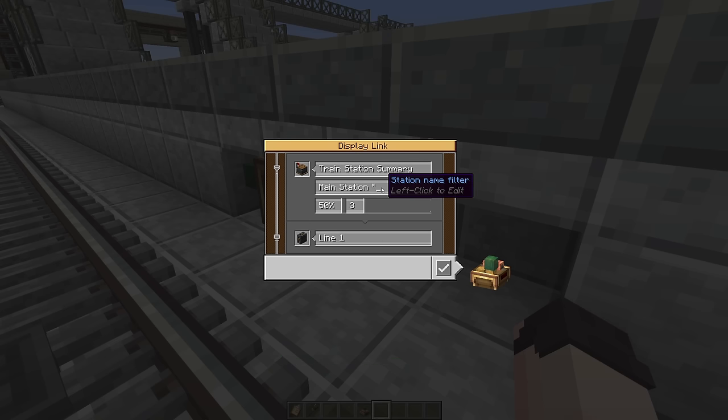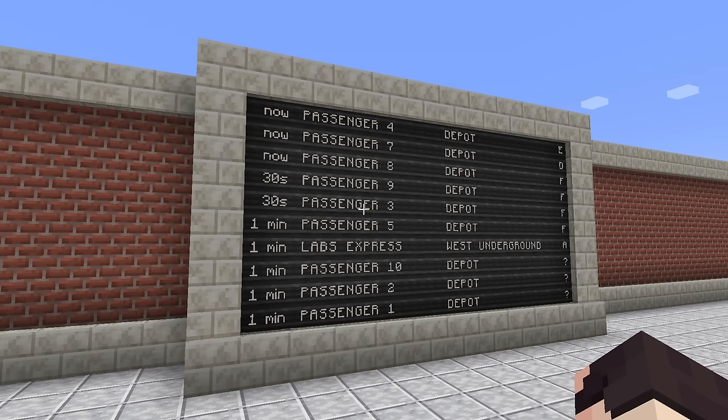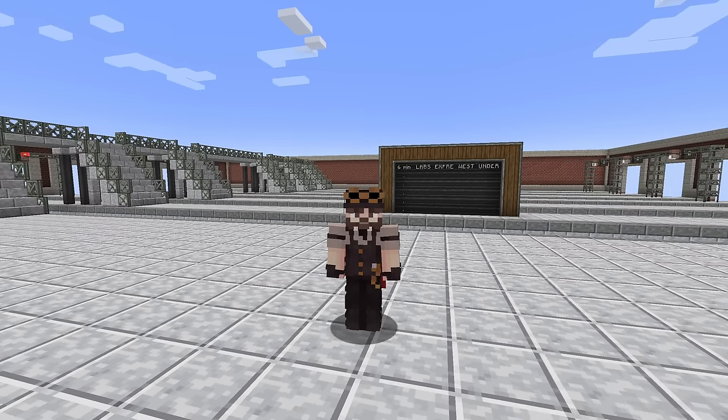In this case, my stations are named Main Station A, B, C, D, E, and F. That will then show all trains arriving and which platform they arrive on. Now here's Batsy to tell you about a few more things you can do with Create.